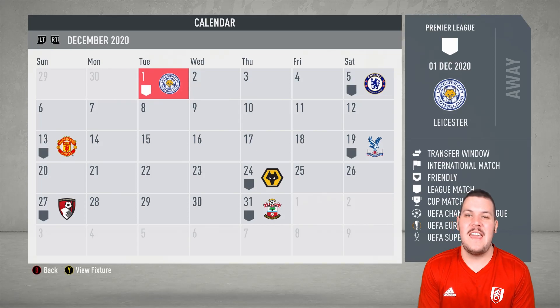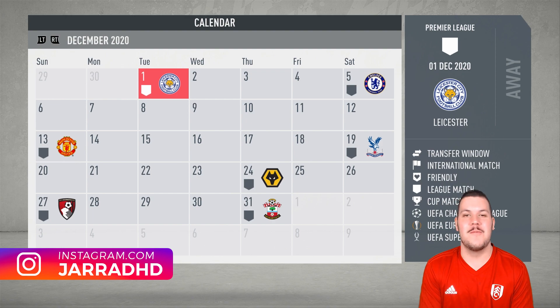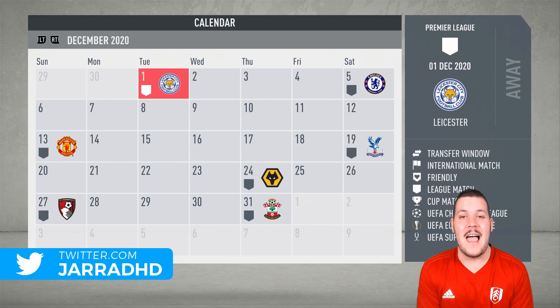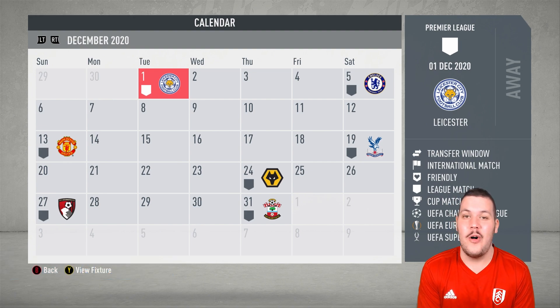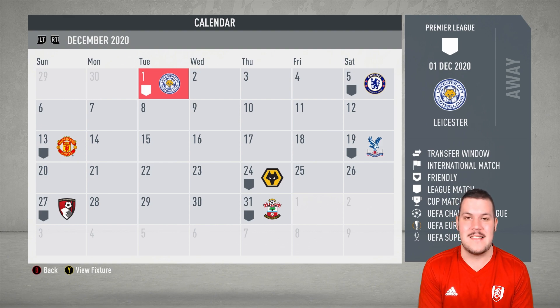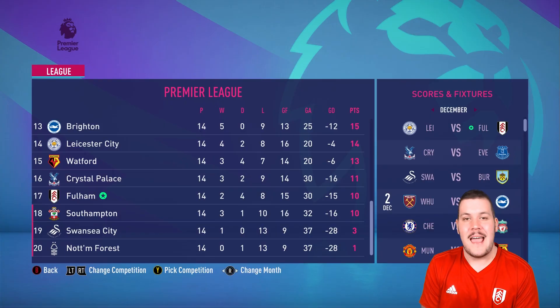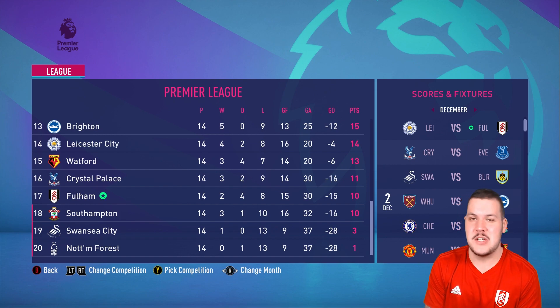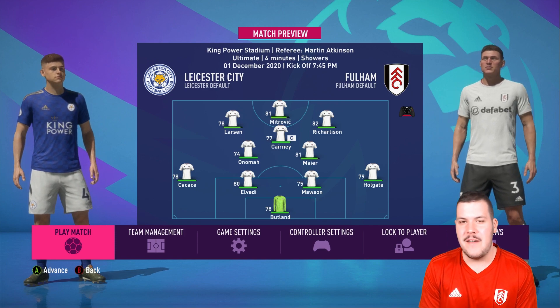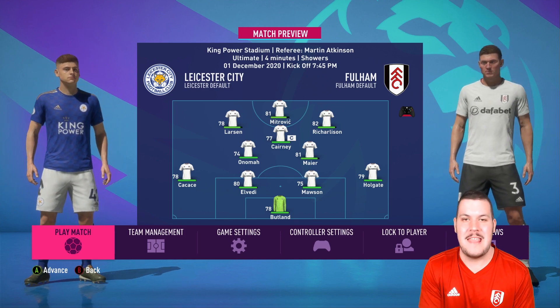G'day guys, how's it going? It's Jared HD here. Welcome to episode number 22 of the Fulham Road to Glory Career Mode Series in FIFA 20. Looking at the calendar right now, we have a big episode ahead of us. We're in December, almost in the January transfer window, with matches against Leicester, Chelsea and Manchester United, maybe even a game against Crystal Palace. We're in the thick of the relegation battle, currently out of the relegation zone, but diving in headfirst, travelling away to the King Power Stadium as we take on Leicester.